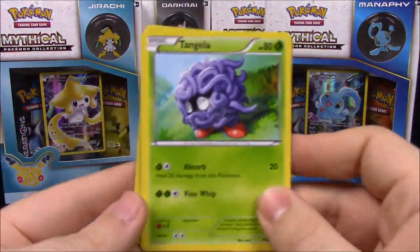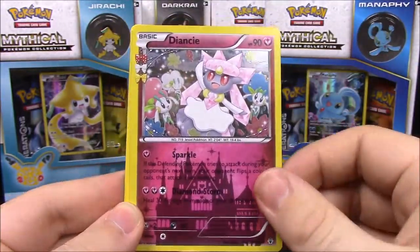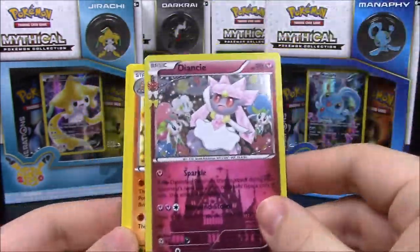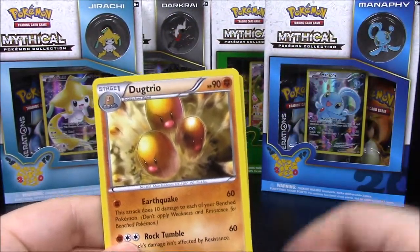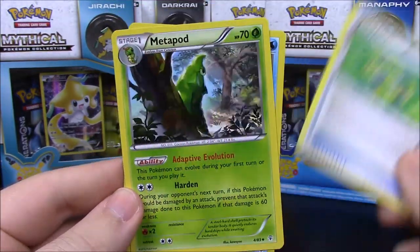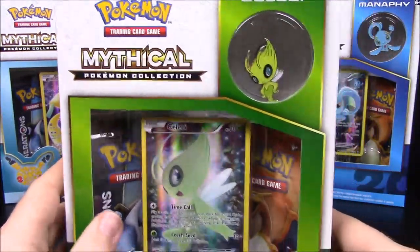On to the next pack, which had a Pikachu on the front. We have Tangela, Zubat, Geodude, Dark Energy, a shiny Metapod, Diancie — which is another mythical Pokemon but not one featured in these collection packs — Tauros, Dugtrio, Floral Crown trainer, a regular Metapod, and a Cloyster. That's it for the first collection set — nothing really new that we needed, but still pretty cool. Now we'll do the Celebi.